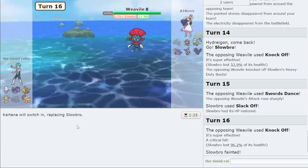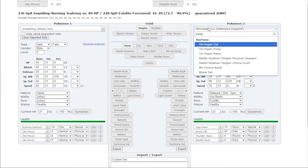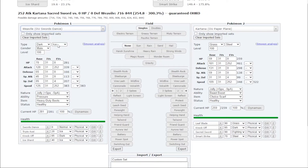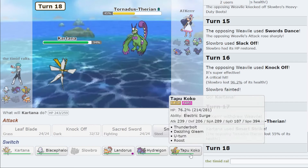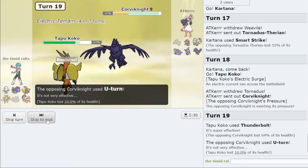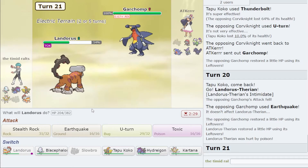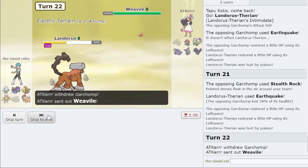I'll Scald and I get a crit — very unfortunate. I go into Kartana. This time I'll click Thunderbolt — last time I clicked Dazzling Gleam predicting them to hard switch into Garchomp, not going to do that same play twice. I still need Tapu Koko; I don't need Landorus as much. I'll click Earthquake then U-turn as I think they'll switch out.